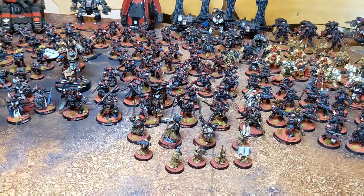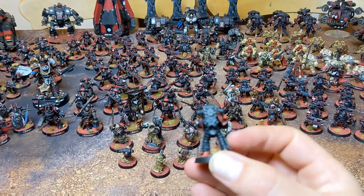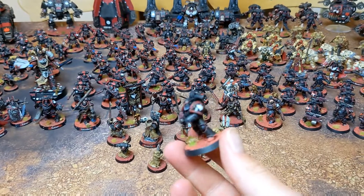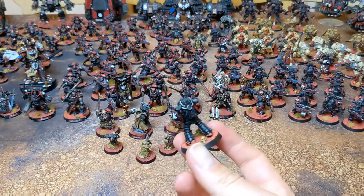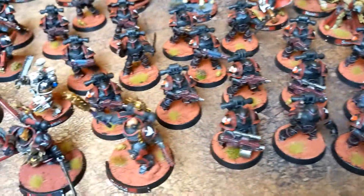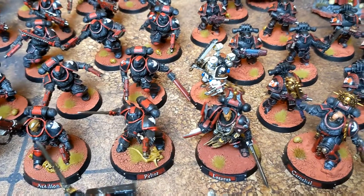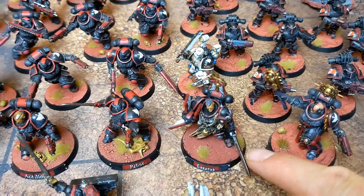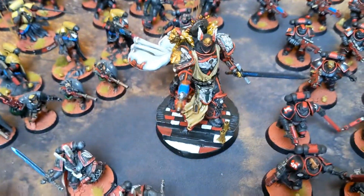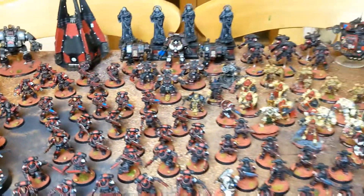It does feel like quite an achievement to get this done. Obviously it is a simple paint scheme — just spray it black, do the red. Sometimes I put a dark wash over the red, sometimes I don't. Then I do the dry brushing and then the transfers. But as you can see on all these models, I've done a lot more with the bases now. They used to just be Martian iron crust basing, but I've now put grass and skulls on every single base. I really think it does help the army look that much better.